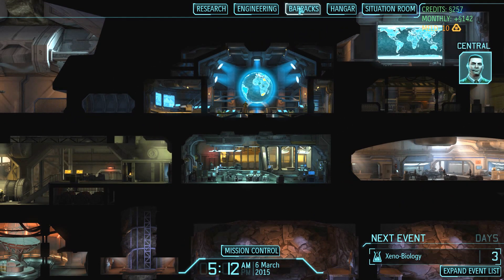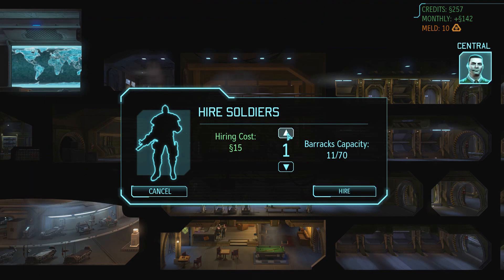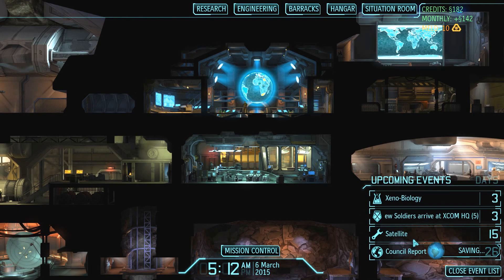'Commander, you can now honor our soldiers by awarding them medals.' We need to hire more soldiers — we suffered casualties. Let's pull up to 15 soldiers — we only have 257 currency, so let's hire a couple. It's going to take three days for them to get to base, but then we'll have more soldiers.